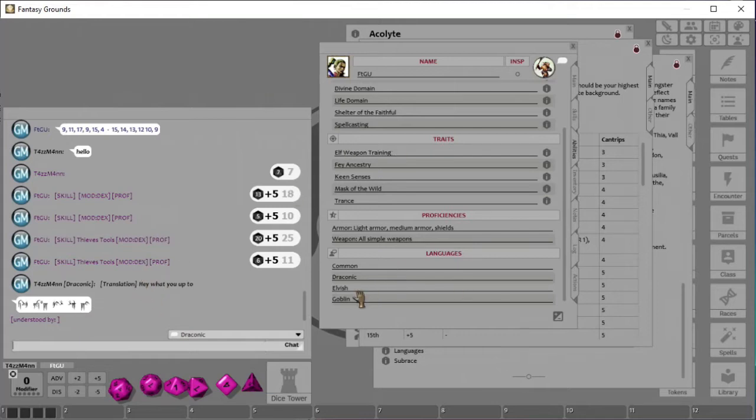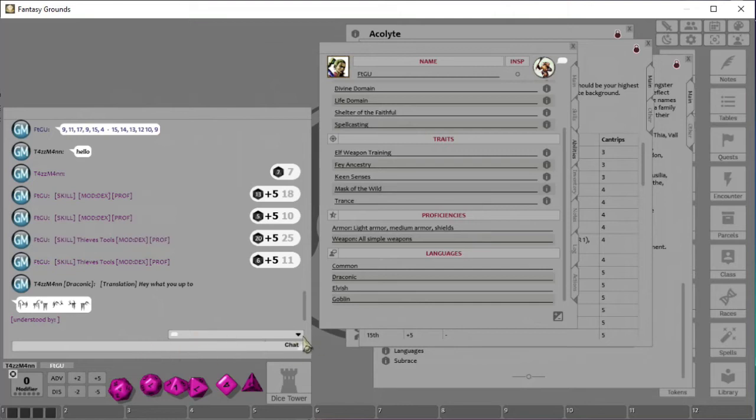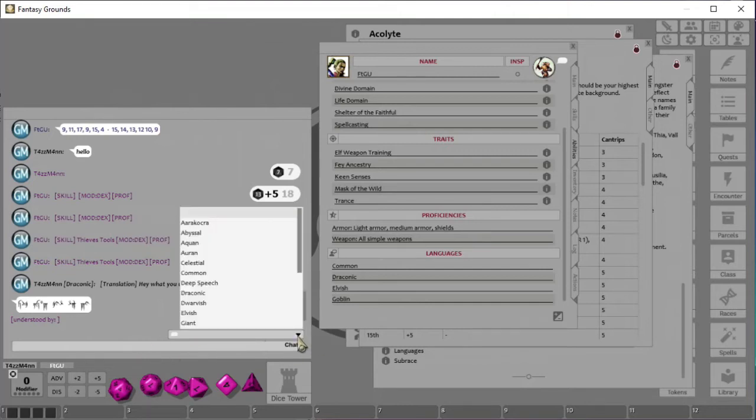Vice versa — if it's a language I don't know, I'll see gibberish or symbols, and those who can understand it will see a 'Translation' label. It really adds depth to the game because the GM can type what an NPC says, everyone sees the symbols, but only those who understand the language see what it actually means. Someone from the deep dark, for example, would speak Deep Speech but not understand Common.